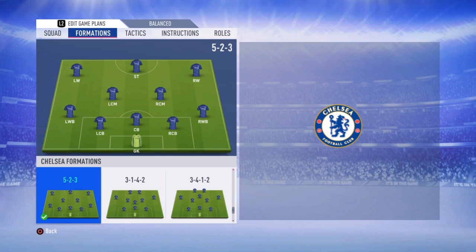Antonio Conte's 3-4-3 system is more of a 5-3 formation. The shape guarantees five defenders on the back line in defense and having an overload of players on attack, ensuring that Chelsea always have a man spare in space.